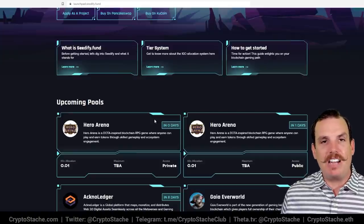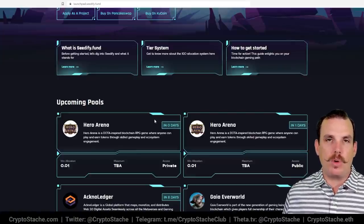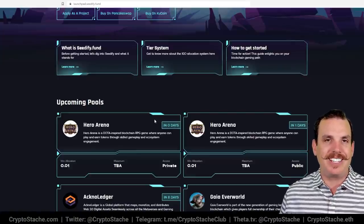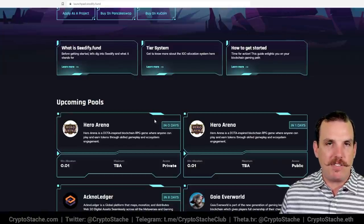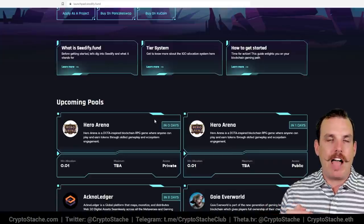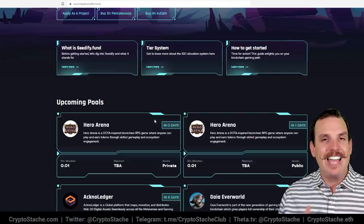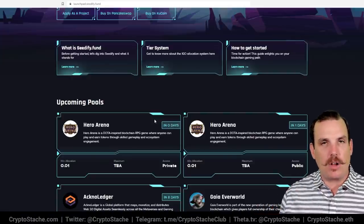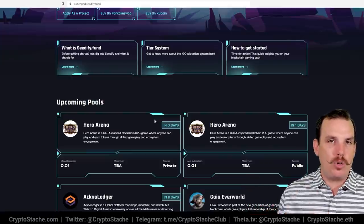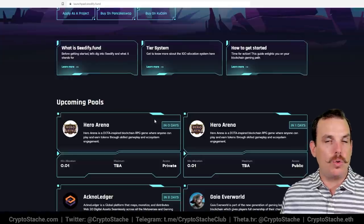Cetify does have their own native token called S Fund, and this is actually important for the ecosystem. If you're an investor in Cetify and you want to invest in the latest IGOs, you do need to hold a certain amount of S Fund. They have a tiered system — depending on how much S Fund you own, that's how much access you get to a particular IGO. It scales up, starting at 250 S Fund and going higher, giving you more and more access to the tokens on these IGOs.